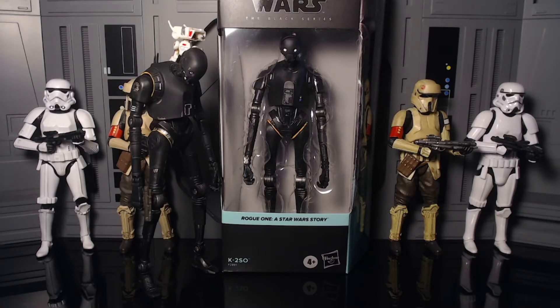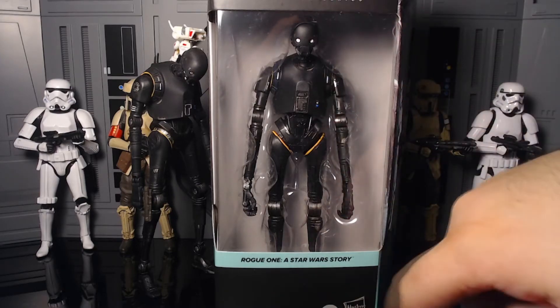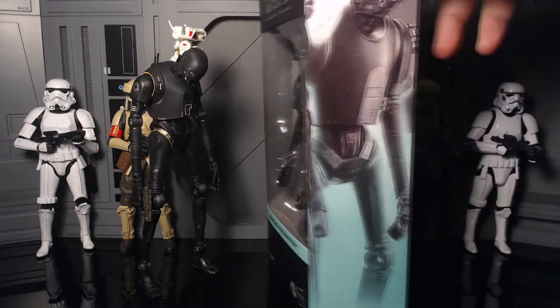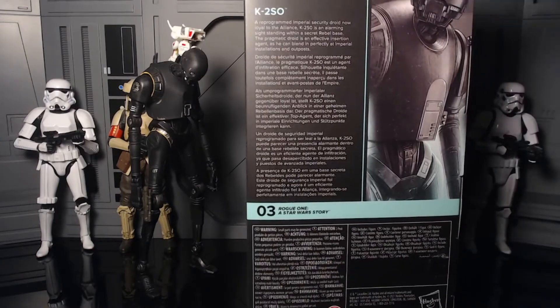Anyway, let's get into the box. This is a really nice box — my camera doesn't do it justice, but this is probably the most beautiful color out of any of the Star Wars boxes. I absolutely love it. The purple from the Rebels line is really nice, but this teal might be my new favorite. It says Rogue One: A Star Wars Story, has two K2SOs on the bottom with the Hasbro logo, and features that beautiful art we all love.